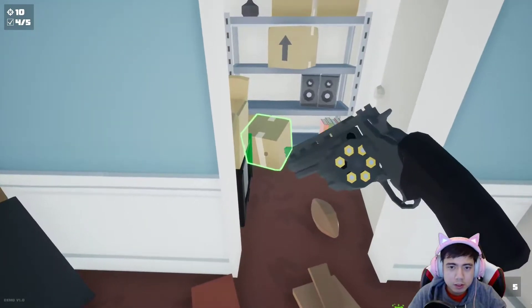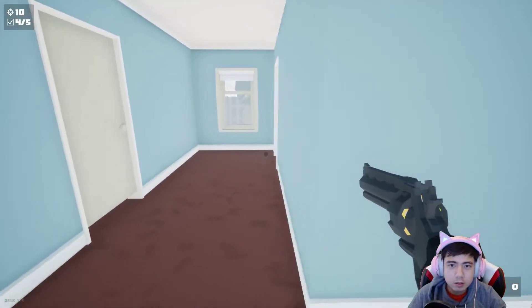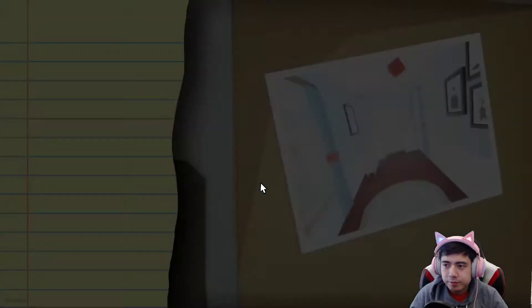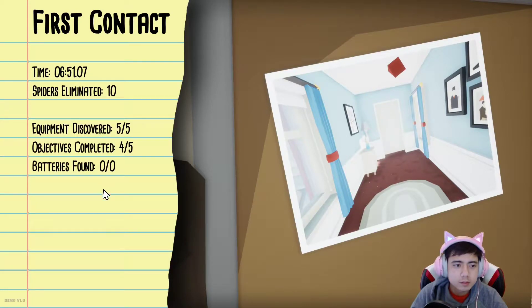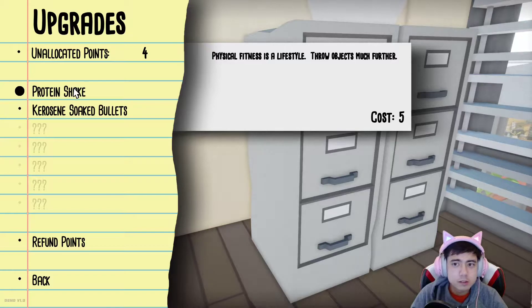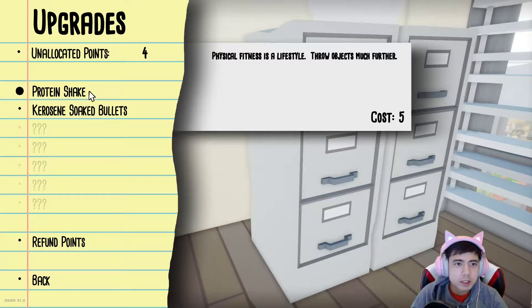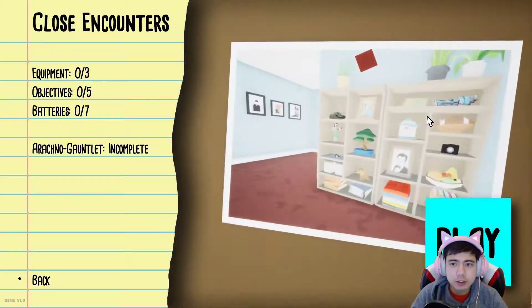I'm gonna pop this. I still hear spiders. The second level was about to start and I just wasted all my ammo into my TV. Batteries found. Upgrades — what have we got? Protein shake. Kerosene soaked. I only have four points, so I guess we'll unlock things later. What have we got? Close Encounters — Level Two.